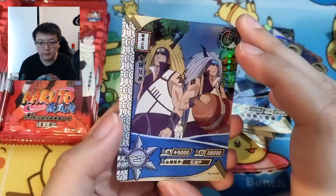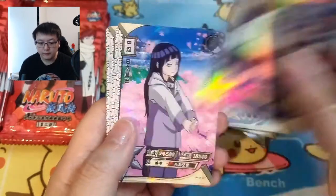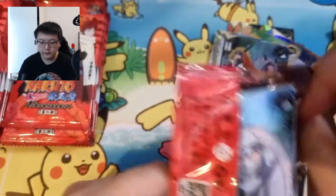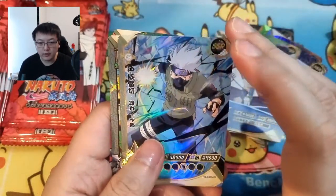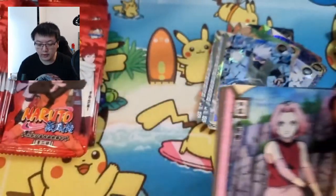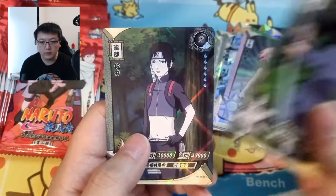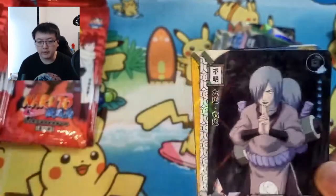We've got Ginkaku and Kinkaku, I think that's the name — the Nine-Tails brothers — very interesting characters. Then we've got Kakashi SSR again, Juna and Naruto. You get a lot of R's — very common reprints. The interrogator, Sakura R, SR — the R's are very repetitive in my opinion, nothing special.